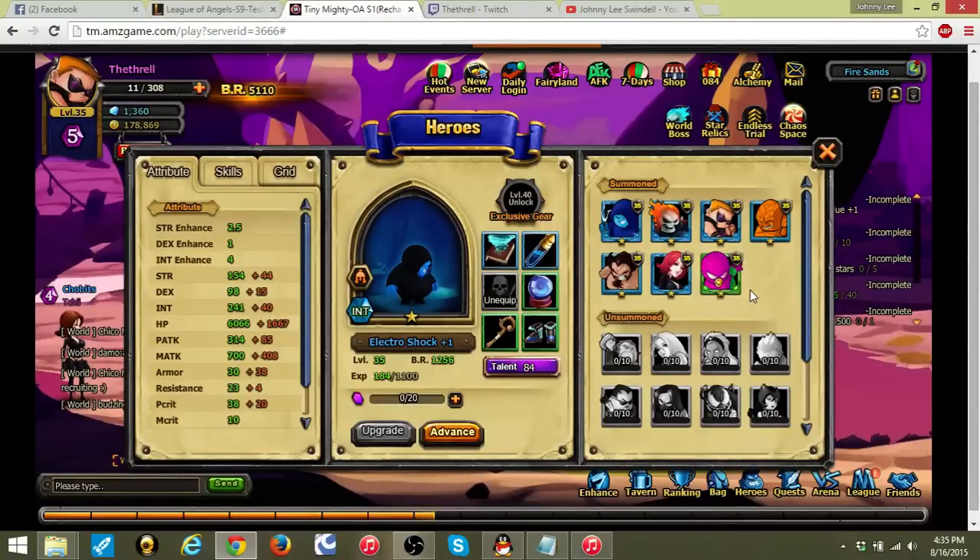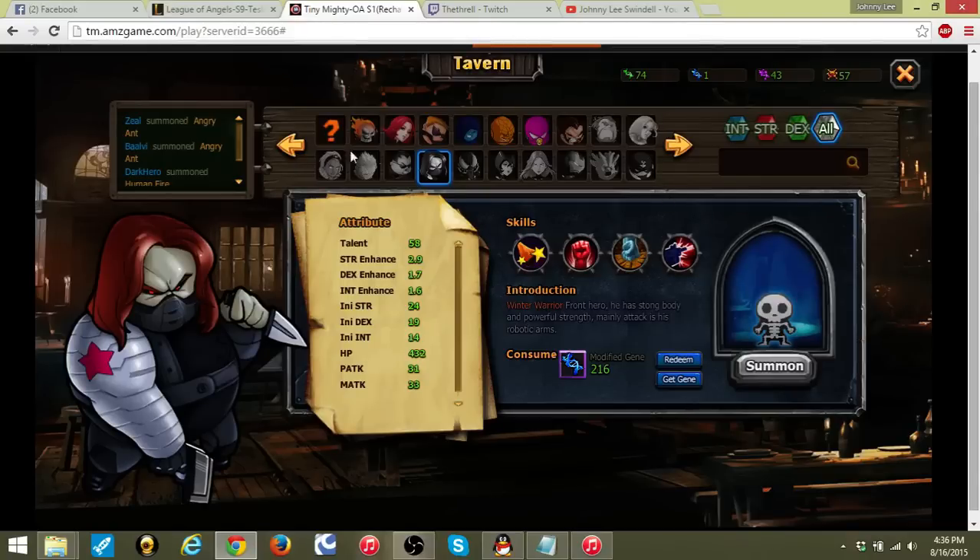Some fights are completely immune to magic attack, some are completely immune to physical attack, so you do have to change out your heroes depending on the situation. I've got myself here — this is just an avatar, just a skin to represent myself as the team leader. The heroes I've unlocked so far are here, and when you go into a fight you can pick up to five heroes at a time.